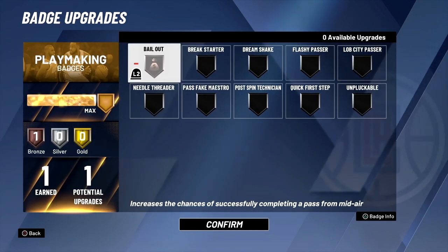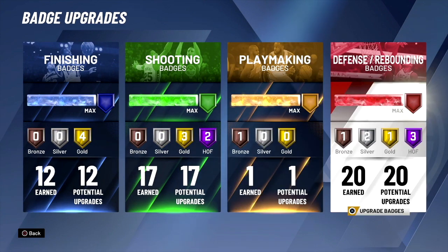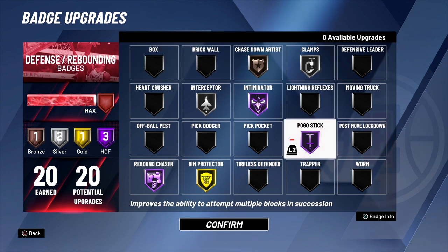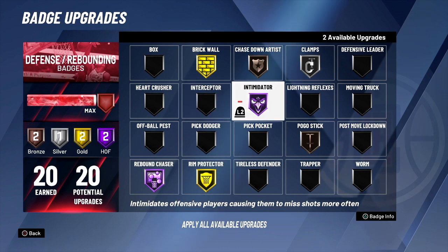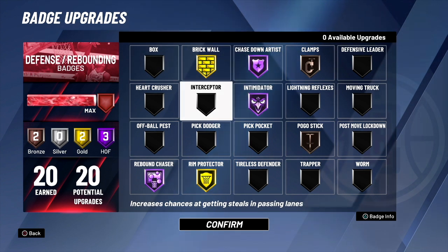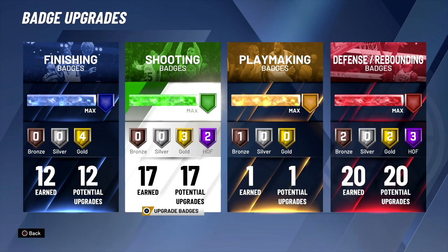For playmaking I'll put on break starter. On the threes, instead of bailout that I'm normally using. For my defensive rebounder badges, since I'm running with a guard that uses screens, I have no brick wall on the twos right now — I'll either put brick wall on gold or hall of fame depending. Also, a lot of times guards run a high pick and roll, so you'll be above the three-point line hedging or switching and might have to get back to the basket — that's why I put chase down on hall of fame.